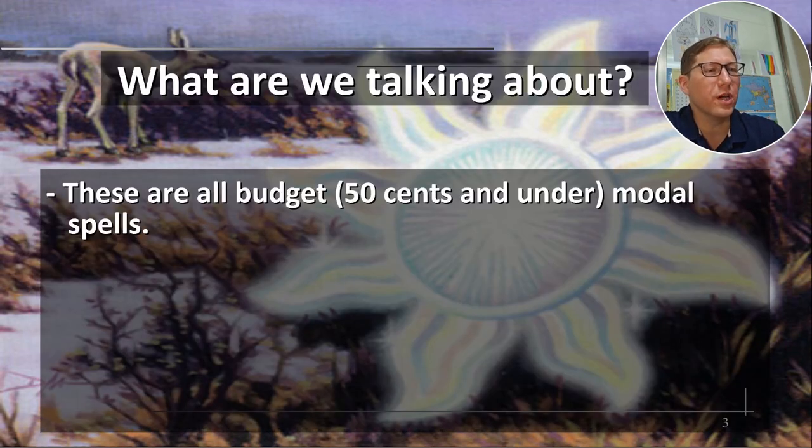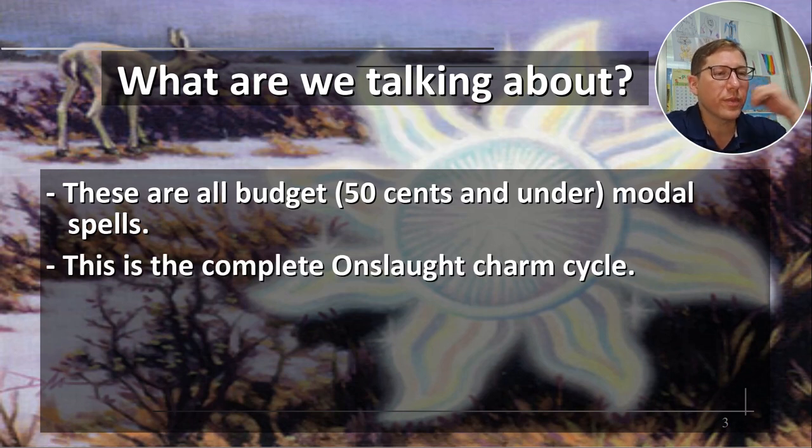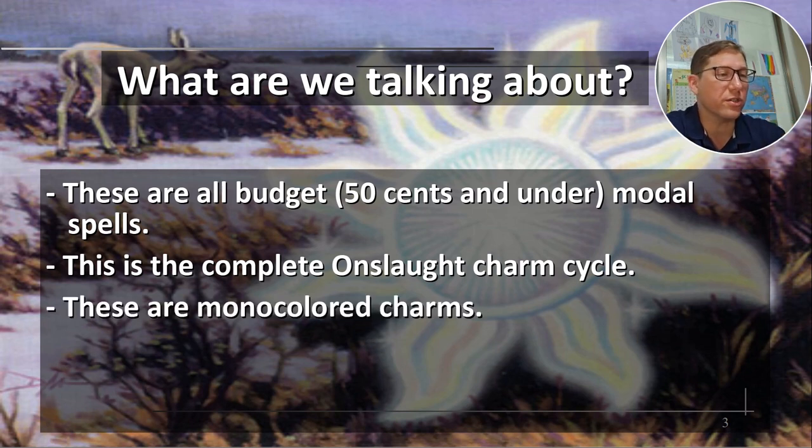So these are all budget — 50 cents or less modal spells. This is the complete Onslaught cycle, so we're looking at all five in all five colors. These are mono-colored charms.